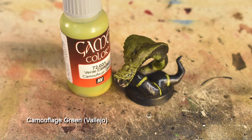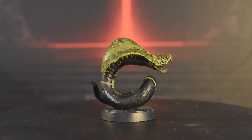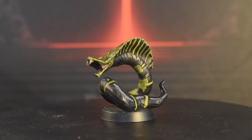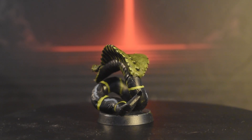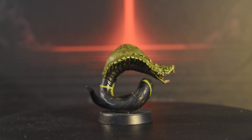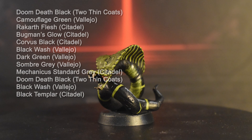Now we're going to highlight the head and hood using Camouflage Green once more. We're going to wrap up the Plissken with a standard base and shadows like we always do. And that's the Plissken, who's pretty easy all things considered.